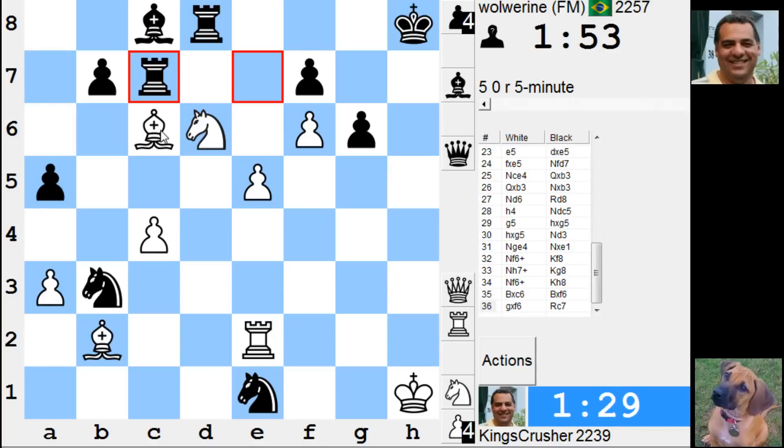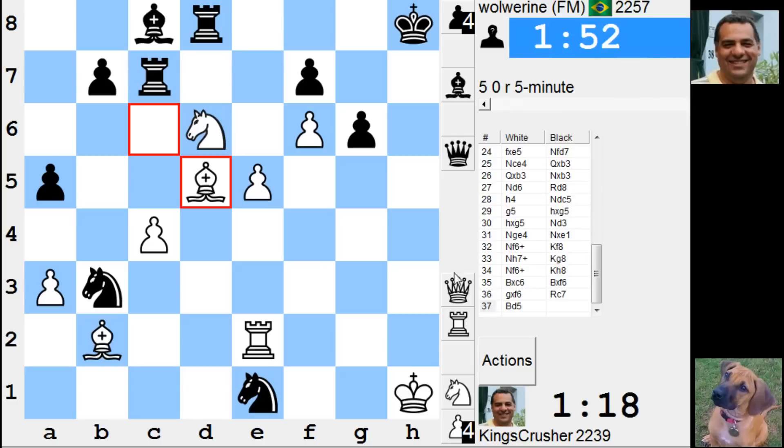For knight takes f7 — these pawns look good, I think that might be interesting enough. Knight takes f7 after, or e6. Don't want to get too short on time. I think these pawns and that bishop would be really good — I'll try and eliminate this bishop on b2. Knight d3, e6.